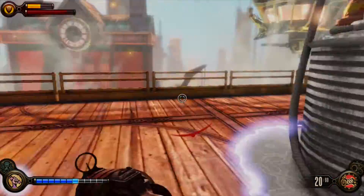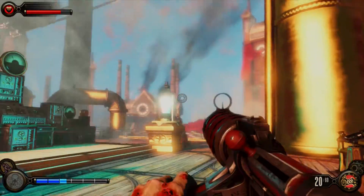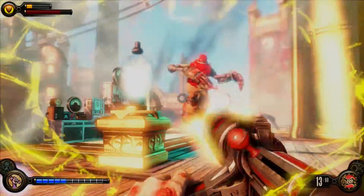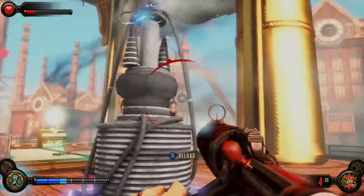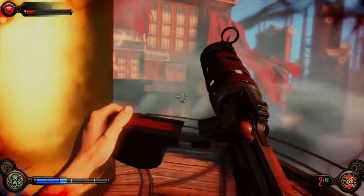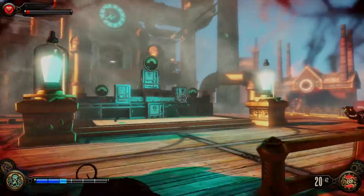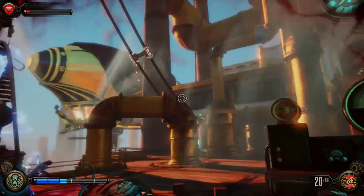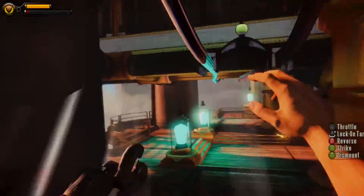The handyman takes a lot of damage just on his own — I don't know exactly how, but he just seems to take damage on his own sometimes. Don't even bother using the Undertow on him — it doesn't do anything.